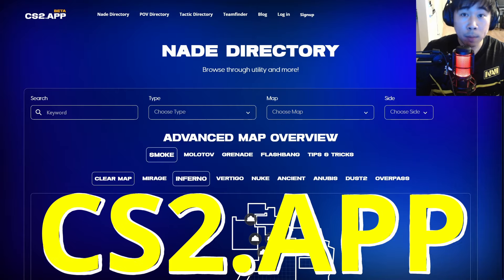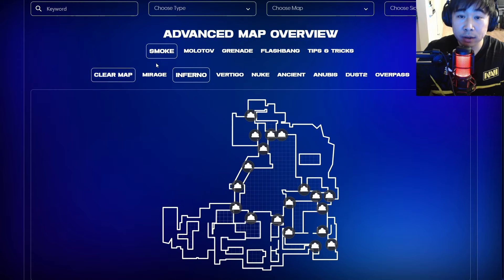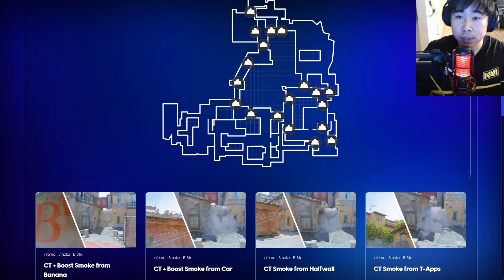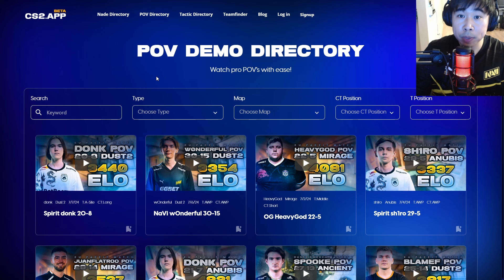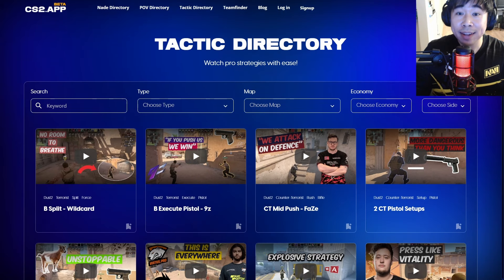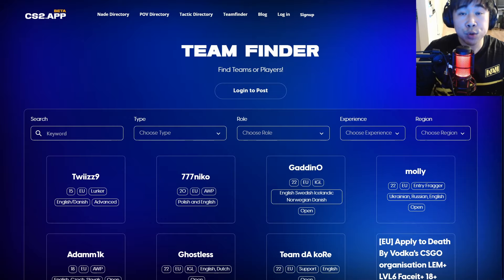I had to tell you about my website cs2.app — it's one of the best educational websites out there. We have a nade directory, a POV demo directory where you can watch pro demos with ease, and a pro tactic directory with over 200 strategies. We also have a team finder, so if you're looking for a team or need players, go ahead and use cs2.app.